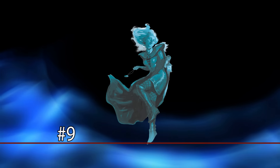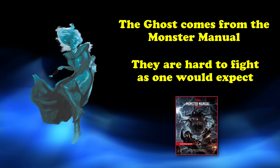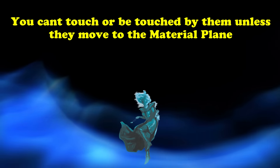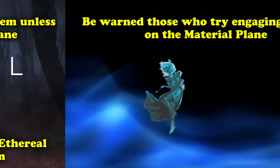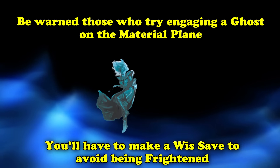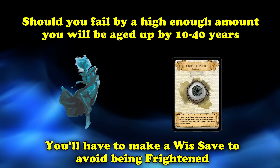Haunting this world rather than moving on, at number 9, we have the Ghost from the Monster Manual. Ghosts are a bit difficult to combat. They move through anything at half speed since they're incorporeal. They can't be interacted with unless they're on the Material Plane — if they're on the Ethereal Plane, you can see them but can't touch them. If you are actually engaging the Ghost on the Material Plane, you have to make a Wisdom saving throw just from looking at them to avoid being frightened. If you fail particularly badly, you're also aged anywhere from 10 to 40 years.